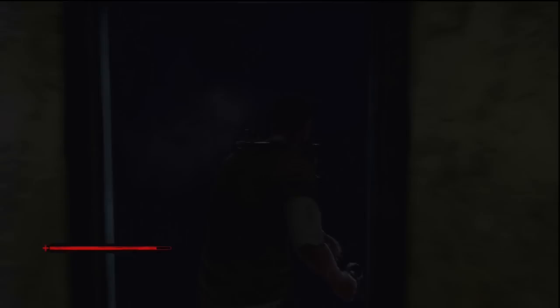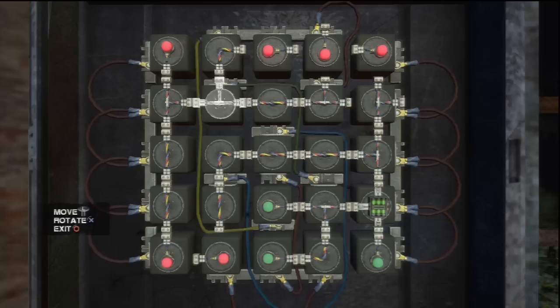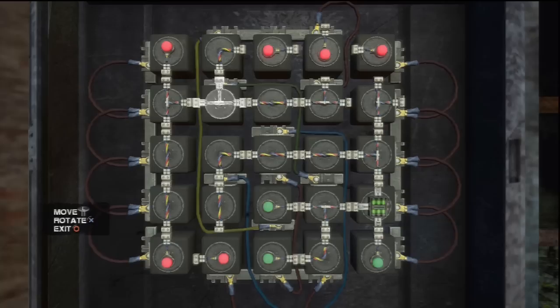So go down here and you can go into this room. You'll see a mannequin arm which you can use as a weapon. So you're going to have to complete this circuit box to restore power to the button so you can open the gate. So once you've done that, hit the button and you will open the gate. So now just go through the gate.